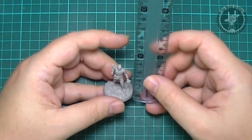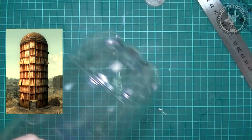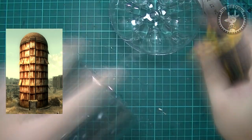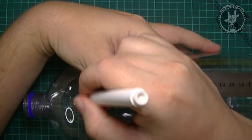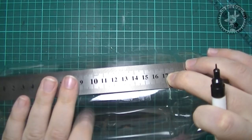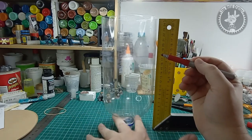I first had to decide on the height of the silos. By looking at the reference images from the game, the structure is made of nine metal panels plus the rounded top. Each panel is around the height of a human, so by taking an average of 5 cm per panel, my silo would end up being 45 cm high plus the rounded top. I thought that was way too tall, so instead decided to go with 5 panels high, making the silo 25 cm high plus the top.